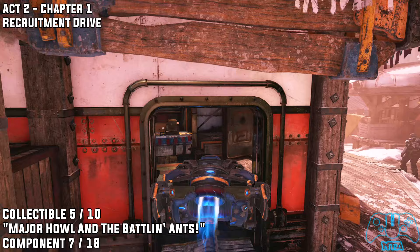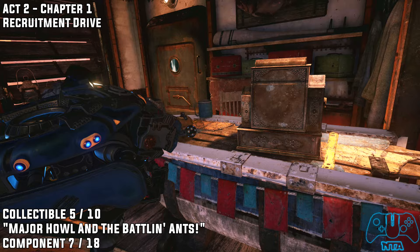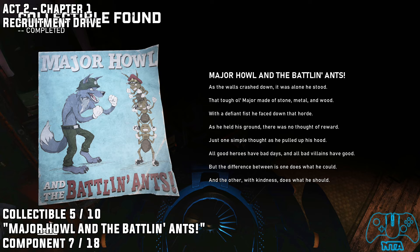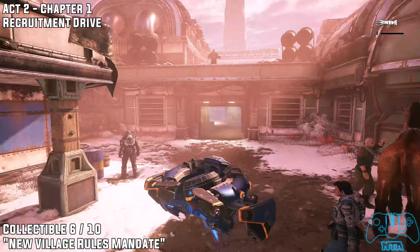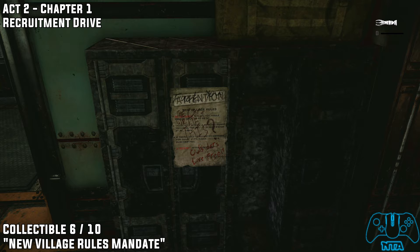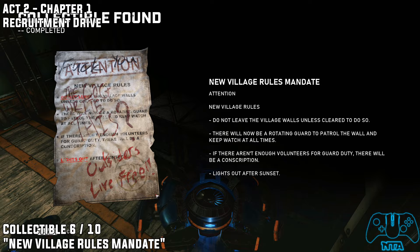Go into the salvaging trade store and you will find component number seven. You should also find collectible number five located on the left side. Collectible number six: once you have found the strange-looking horse, go inside the building and on the locker to the left in the middle of the area you will find number six. You have to go past this area so hopefully you won't miss it.